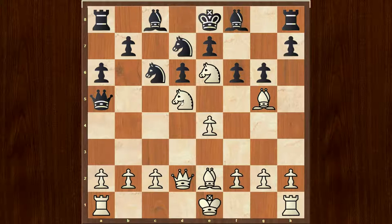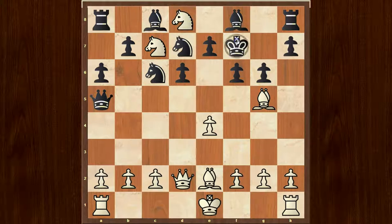So white played knight to c7, this is check. Now king to f7. Now knight from e6 to d8, this is check. King to g7, and now knight to e8 check.